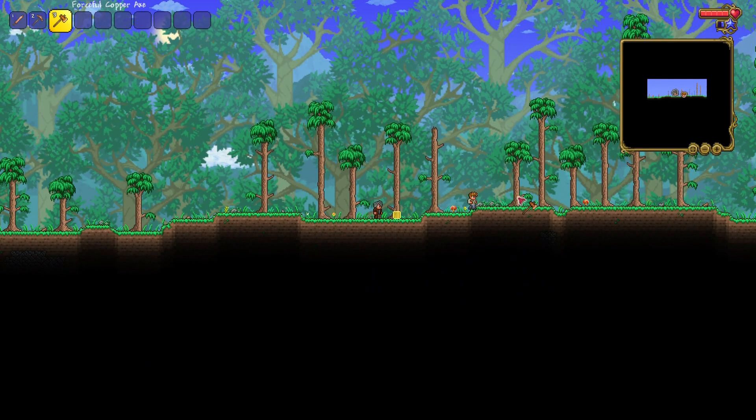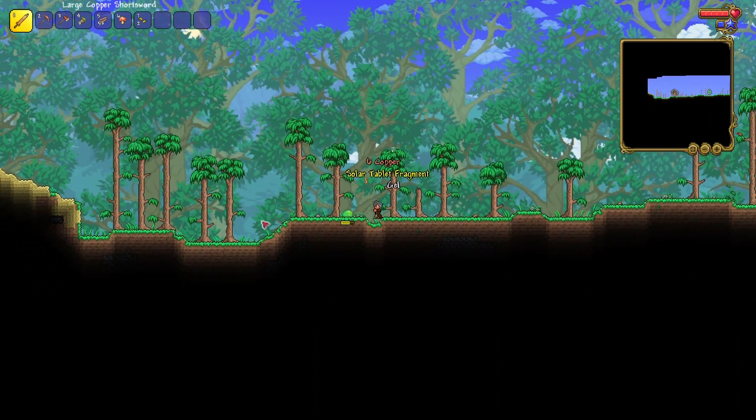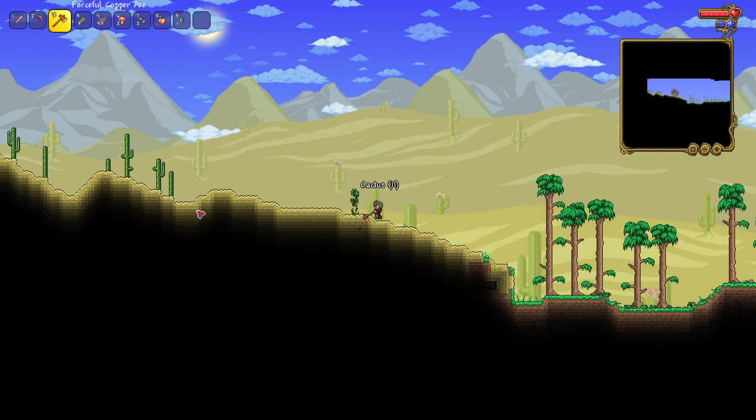Alright, let's chop some trees for platforms, because I can't only rely on enemy drops. Let's kill some slimes. They dropped solar table fragments and some weird clothes. I don't need these — I need some weapons. I think cactus armor will be better until I get some proper armor.